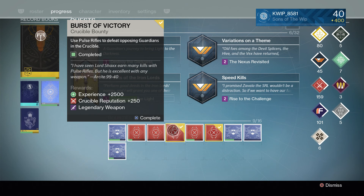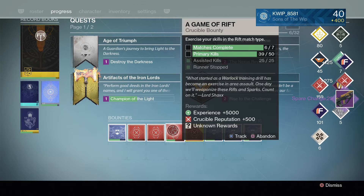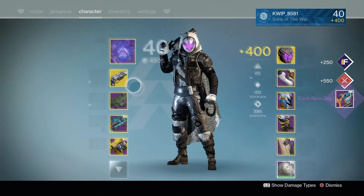I'll maybe try to win a Rumble or just play some Control and we'll see what happens. So first gun — the pulse rifle — the Spare Change. And then the other one is the Each New Day. So they're both decent, we'll see what the rolls are.